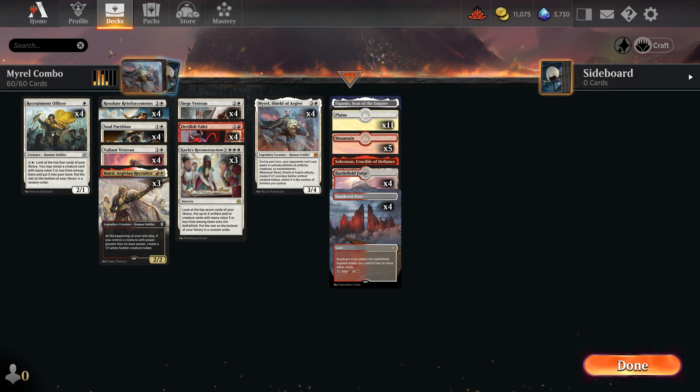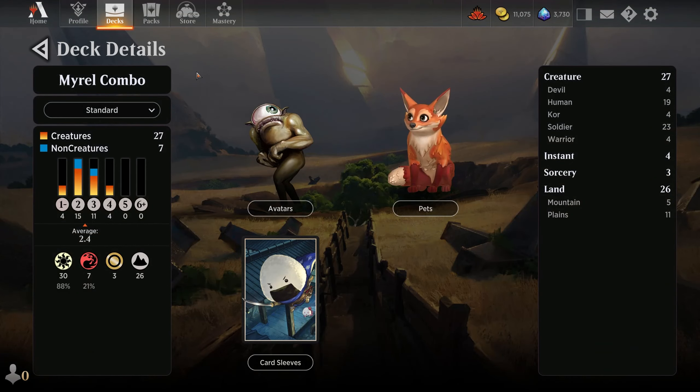Apart from that I've got 26 lands and that's the deck. What I love here is that this deck has a way to get through board stalls, get through life gain synergies, and it's so explosive that you can hopefully win before your board may be wiped. Let me know what changes you might make in the comments.